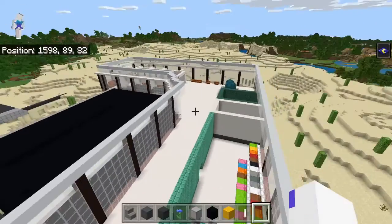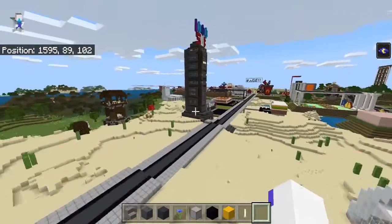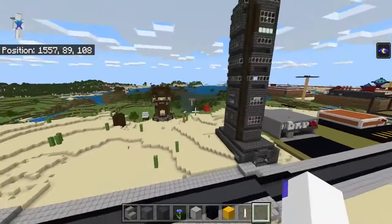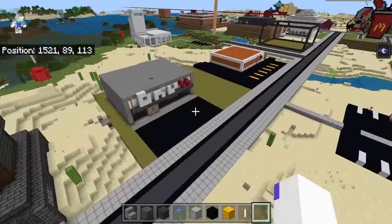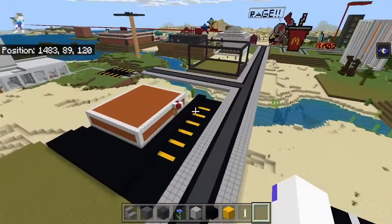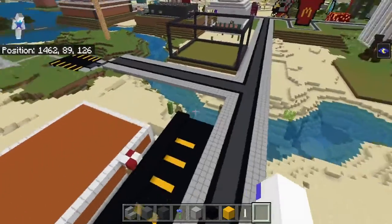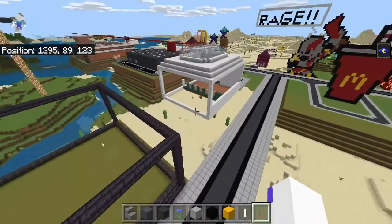Down here there's a hotel area, followed by a pillager tower, another game store, a 7-Eleven, another small grocery store, and then here is something built which you don't know of yet.